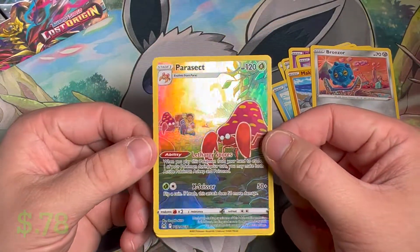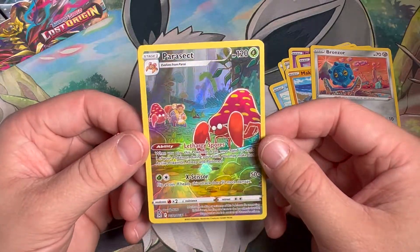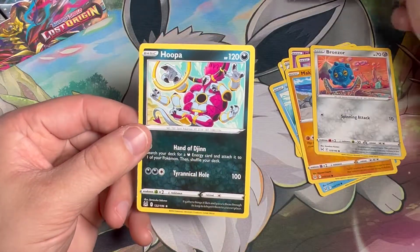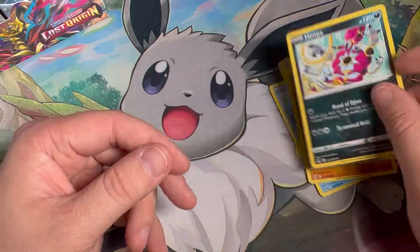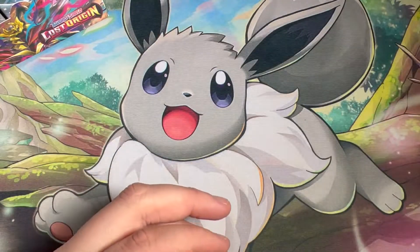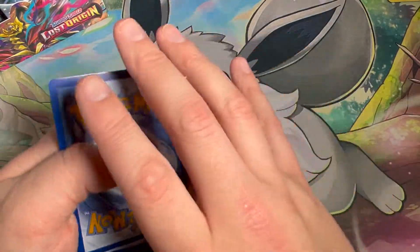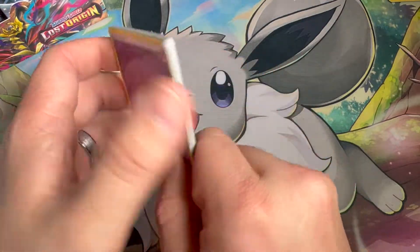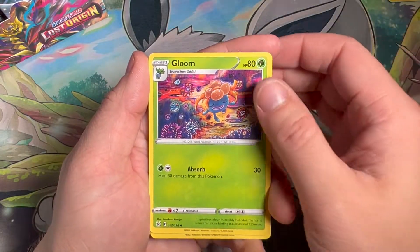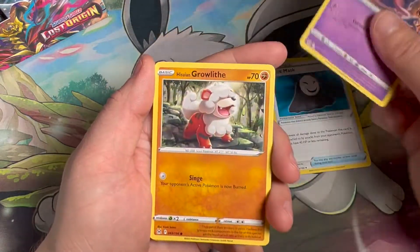First hit of the opening — we've got a Parasect in the trainer gallery, that's a nice one. And a Hoopa non-holo, good thing it was non-holo because that card is garbage quality-wise. The quality control has been pretty bad with this set — people are really getting into it about how bad it is.